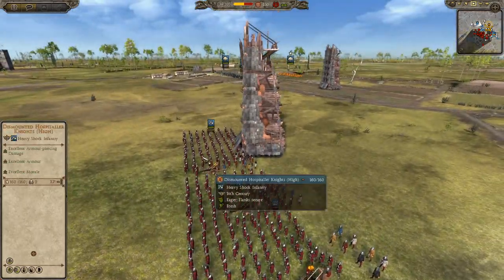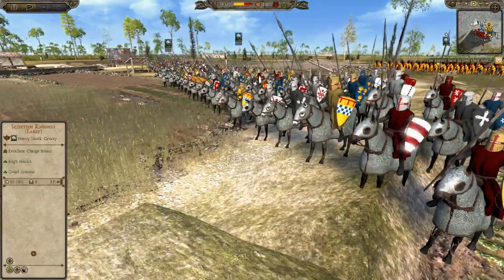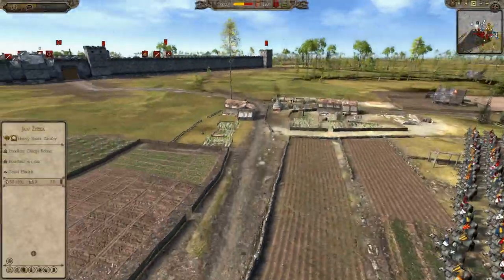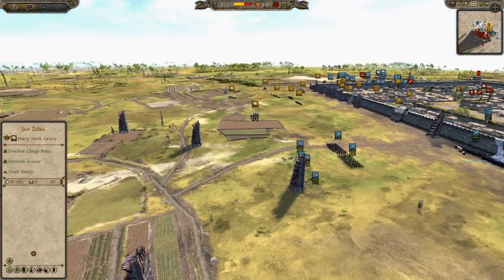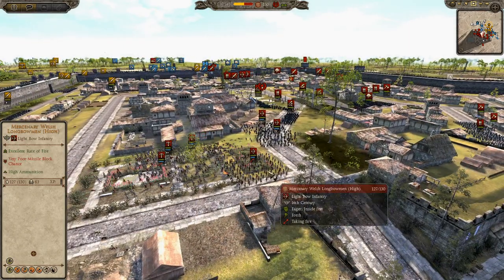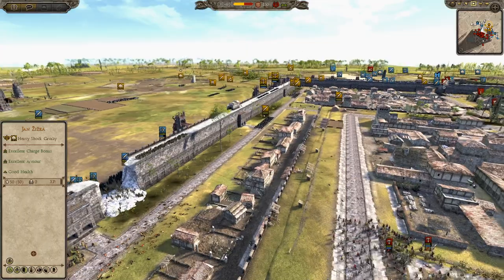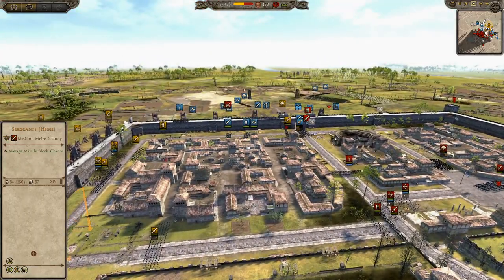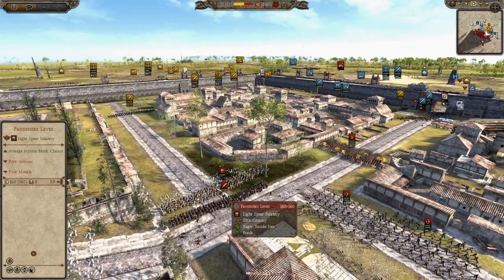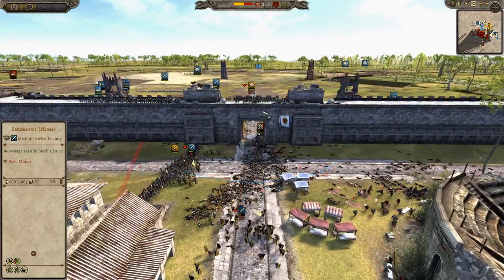They've got Dismounted Hospitaller Knights — Scotland for some reason has a lot of Holy Order units in its roster. I think they need to get rid of them; why would any Hospitaller go to Scotland? We've got Scottish Knights here — Tier 1, but they've got Cataphract-style armour on their horses, which looks kind of cool. And there's a general back here — just a King's Bodyguard. Shame they didn't add Robert the Bruce as a unique unit. Scotland's having a rough time. Those longbows back here have got 63 kills currently and they're going to get so many more.